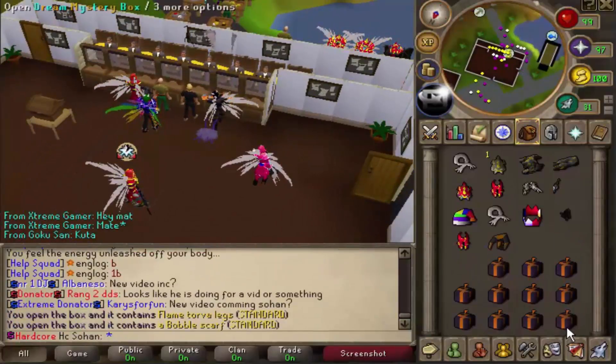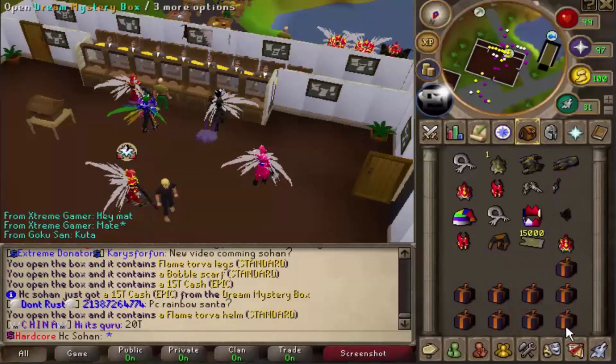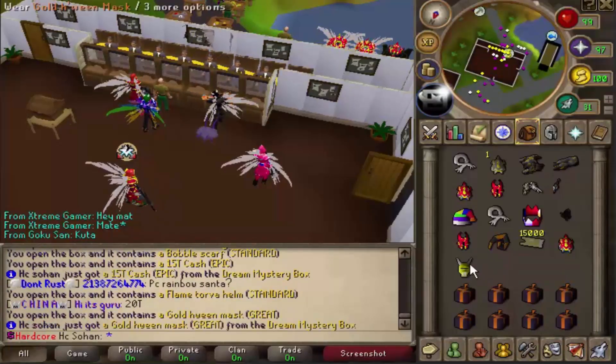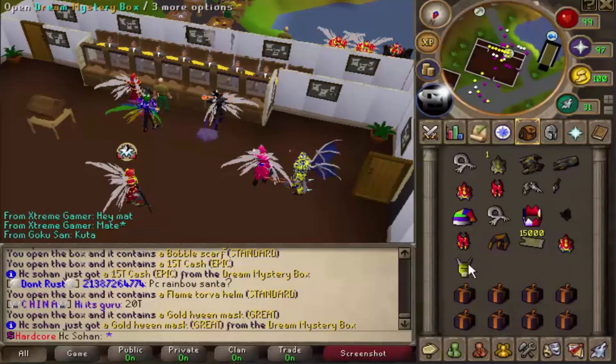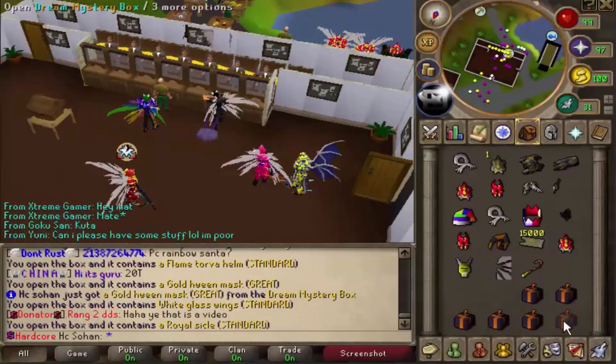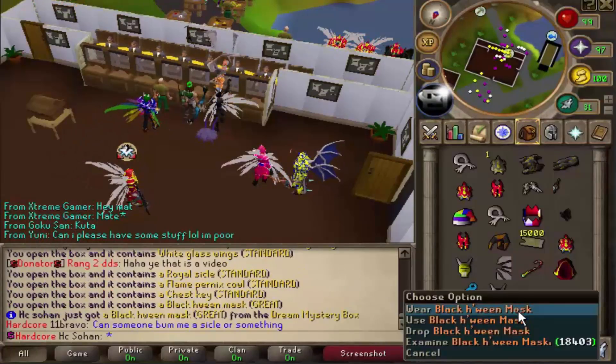Flame torva legs, we've already got a pair of those. Bubble scarf, that's a common reward unfortunately. 15 trillion cash - I'll definitely take that, that's decent. Flame torva helm, that's not too bad. Holy shit, we just got a gold halloween mask! If it had been a yellow halloween mask that would have been like quadrillions, but unfortunately not.